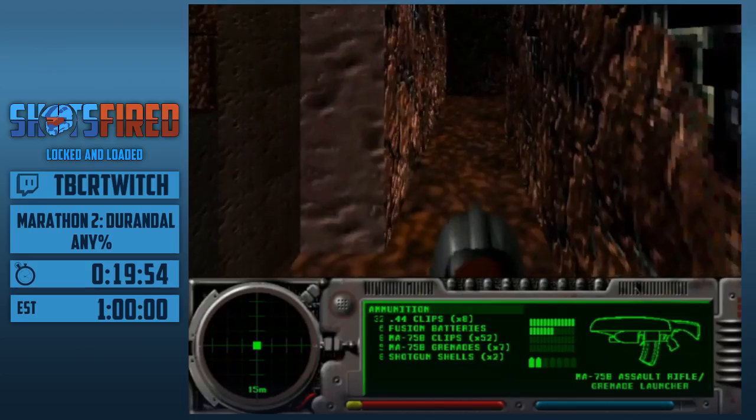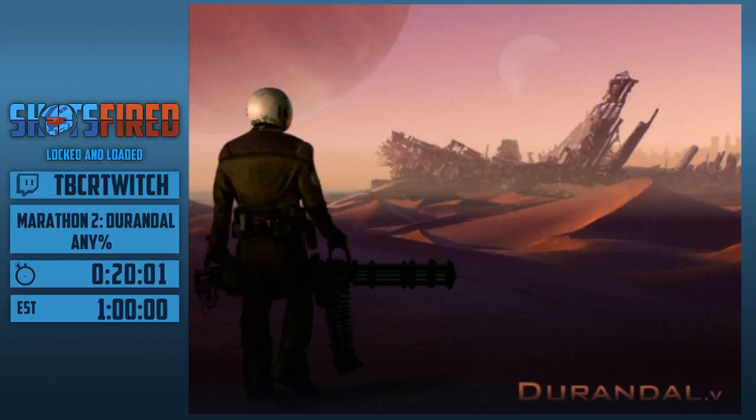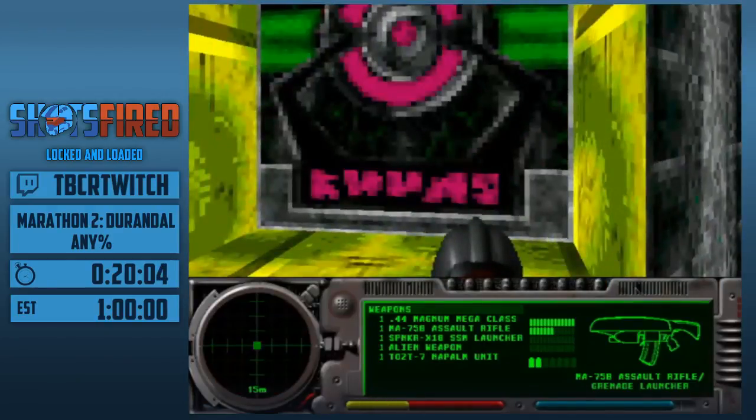I think I got it this time. Yeah, I did. We're going to head into the next chapter, which is called Durandal. If I had a rocket launcher, I'd make somebody pay.